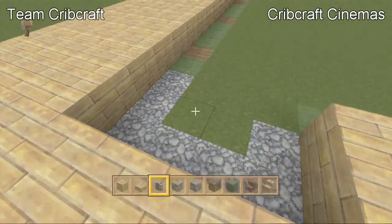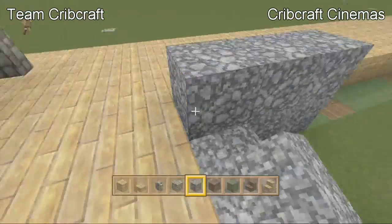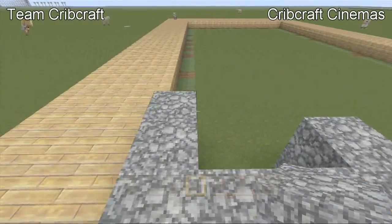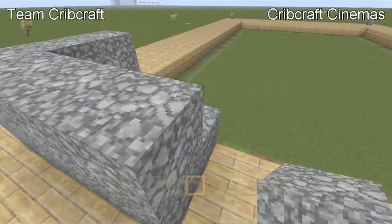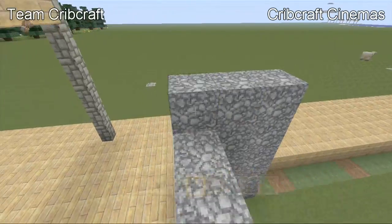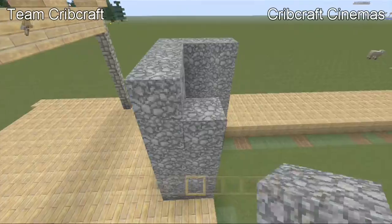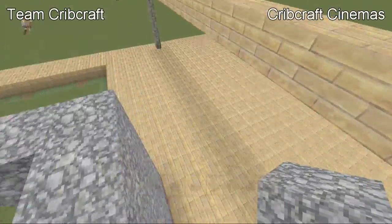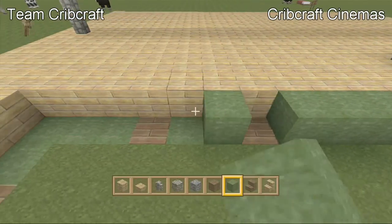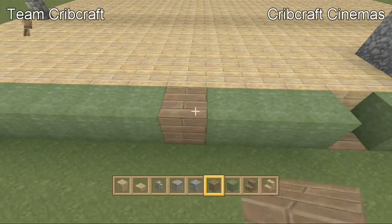Now we're going to build up the chimney a little bit — it's a three by four by two area. I'm going to build that up a few blocks, not all the way. We don't want to get ahead of ourselves. That's going to stop here for now. Now I want to lay out this area. Good — I thought I overlapped a block by accident.